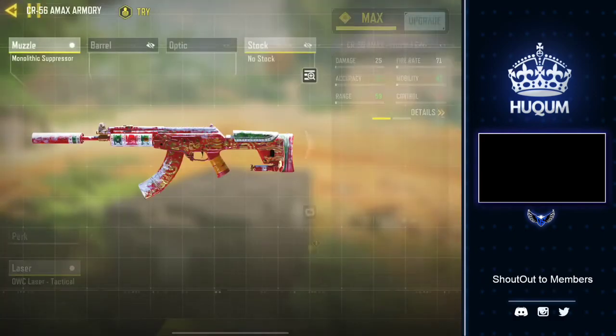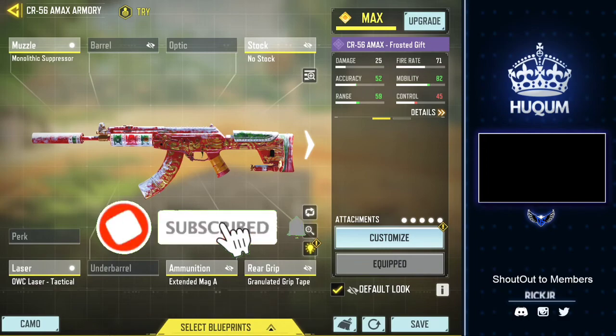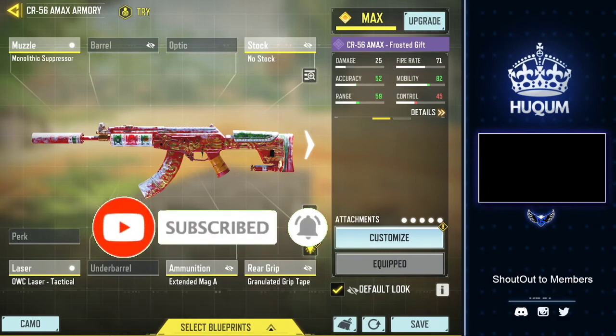Here is the gunsmith that I was using: Monolithic Suppressor, No Stock, AWC Laser, Tactical, and Granulated Grip Tape. This is all for the video today — enjoy the rest of your day and I will see you in the next one.